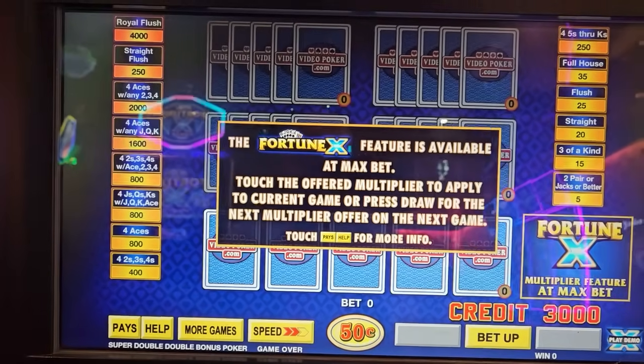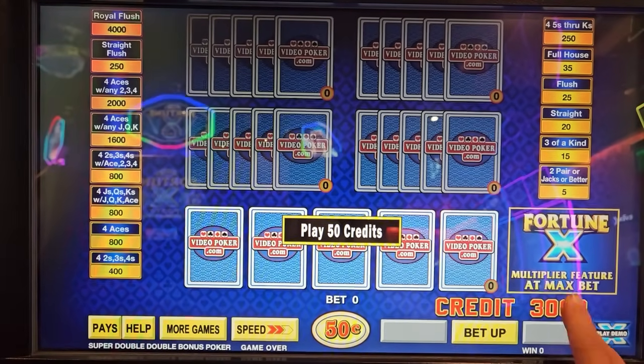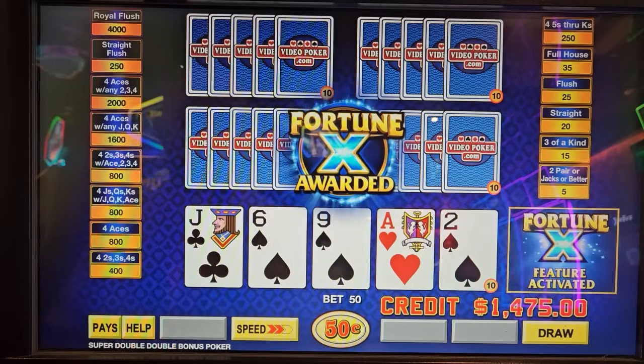All right, one more time because dad's not here, we're doing something he hates — Fortune X, 50 cent, five play Super Double Double Bonus. Well, there we go — a multiplier on the first spin!